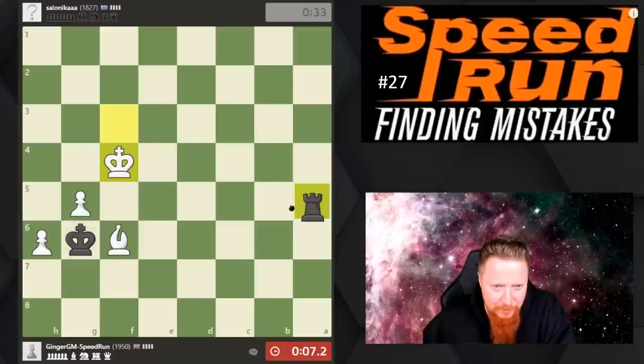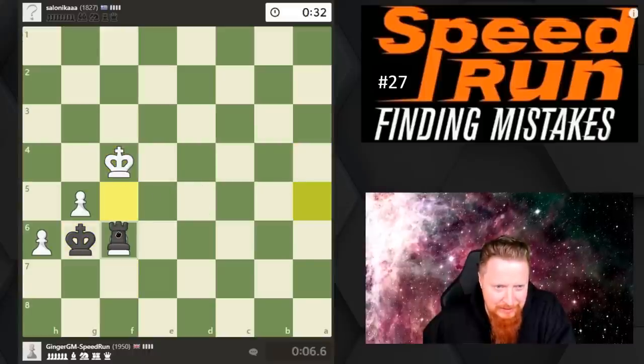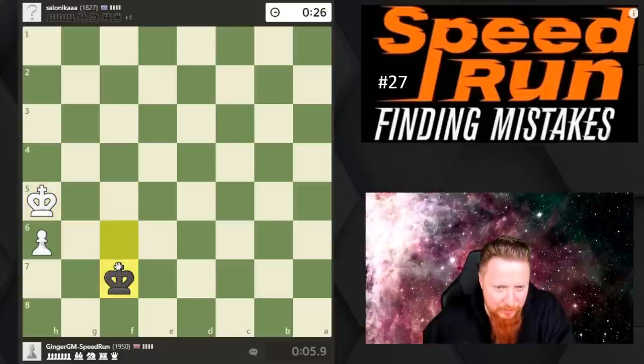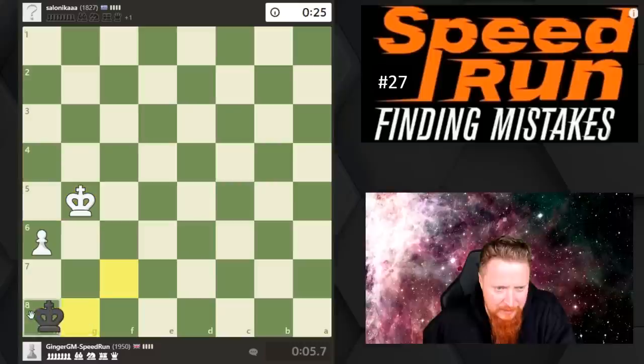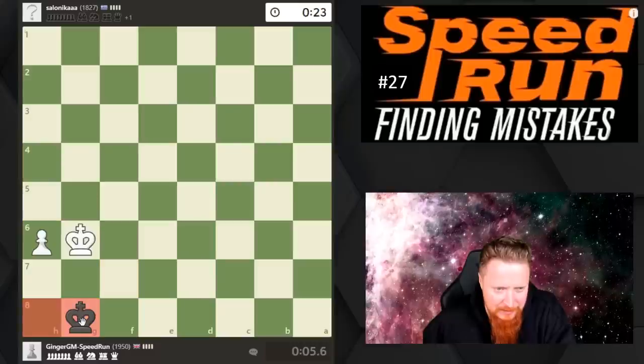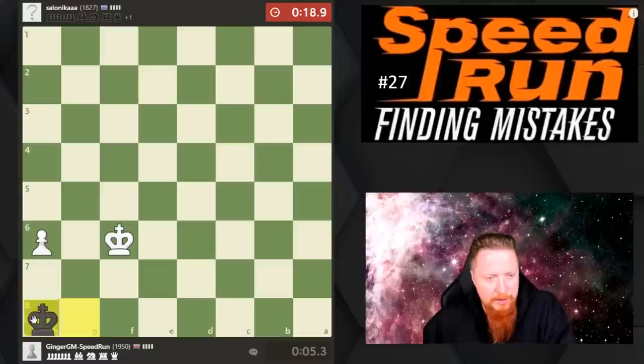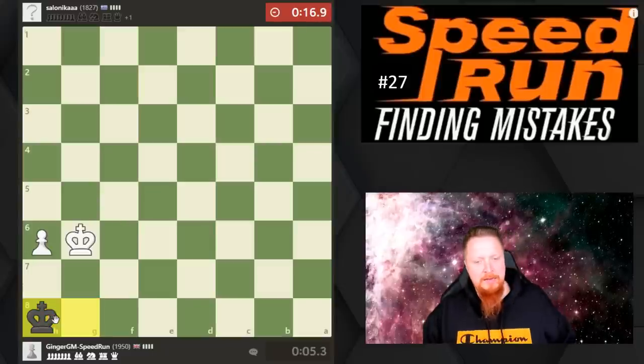Oh Simon, how did you throw this away? We got a draw here if we can do it in time. I have to take the draw because I just got too short on time. That was really annoying — I just got so short on time, it was kind of crazy.